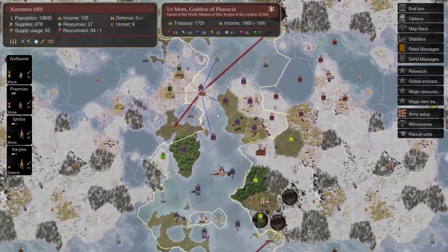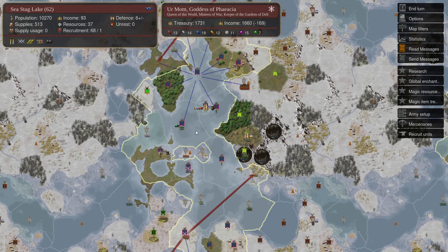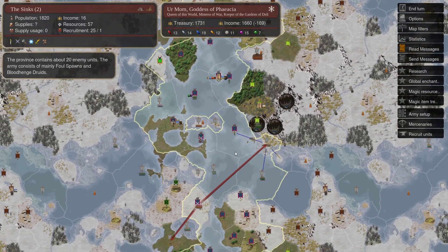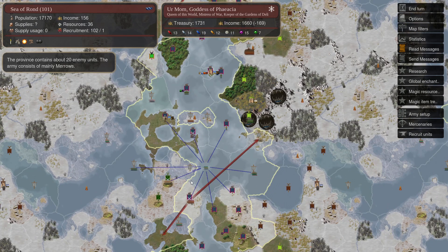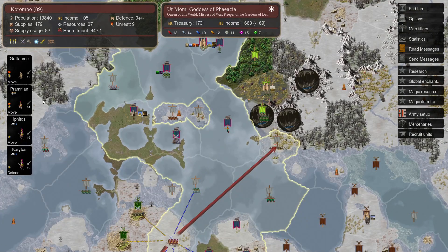My current working theory is that Dark Vessels can't sail across independent tiles. If someone knows better, they are welcome to correct me. Anyway, Ipsos and Pramlion are sailing over here, Karitos sails home, and Selinus comes up here with new Orichalcum Guard cycling in.